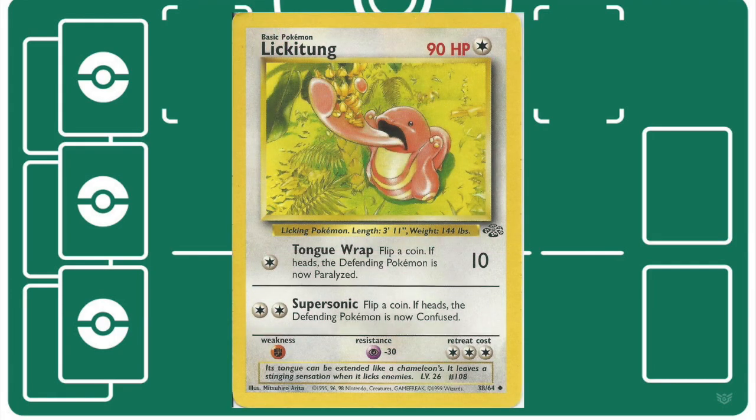If you're looking to sponge more attacks while also dealing some incremental damage, then Lickitung is your go-to. Tongue Wrap can be really helpful stalling out your opponent for a couple of turns while setting up Wigglytuff on your bench, while at the same time stacking tiny bits of damage.